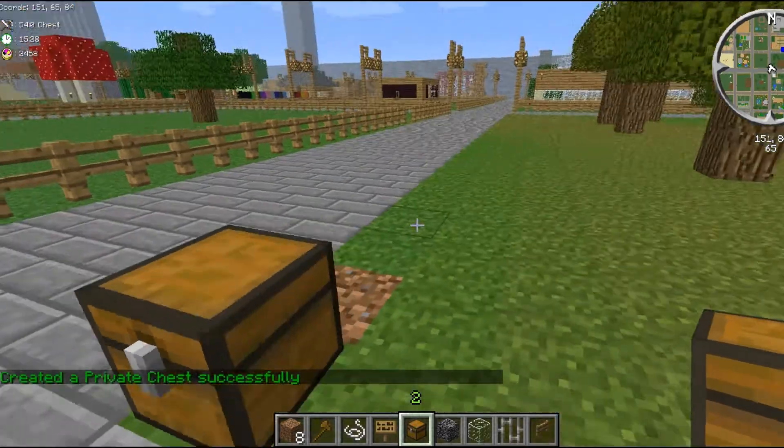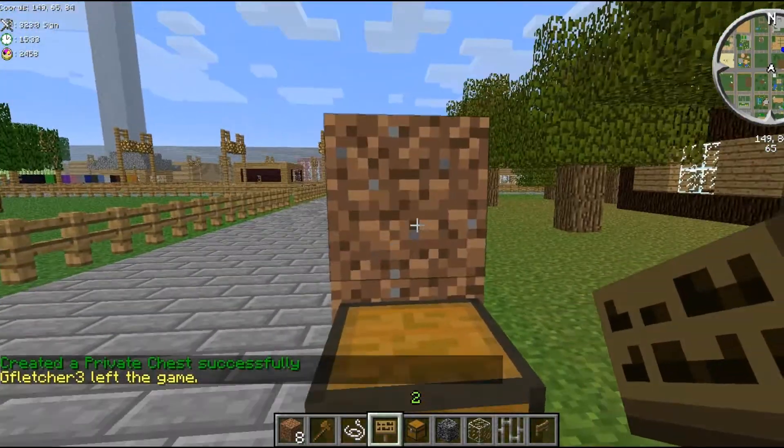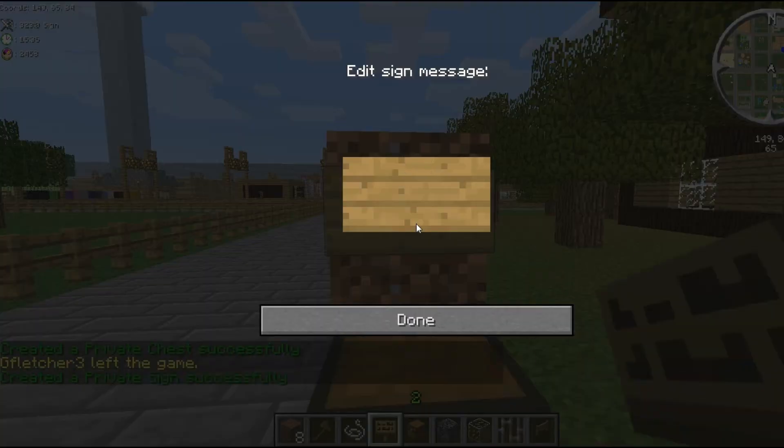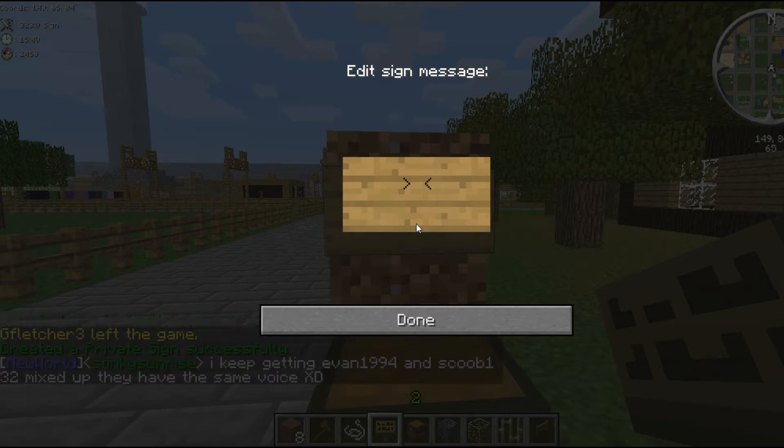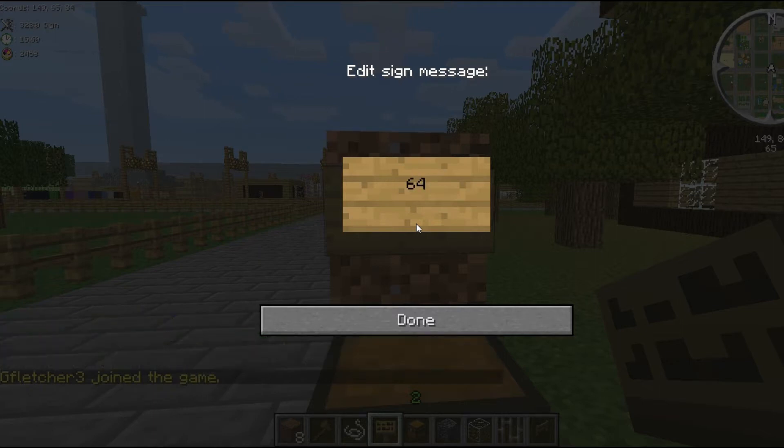What we're going to do: we're going to place down a chest, then make a little wall behind it and put a sign on top of it right here. Now this is the real meat of it — you don't even need to put the first line in there. The second line is where you put how many items you want to sell. So say I want to sell a 64 stack of dirt — you just put 64.